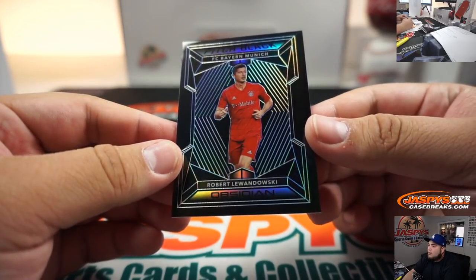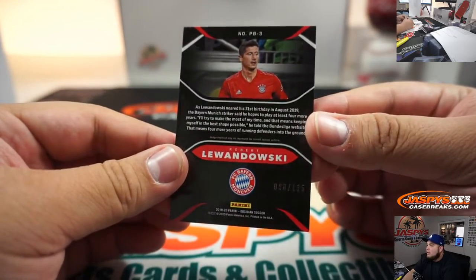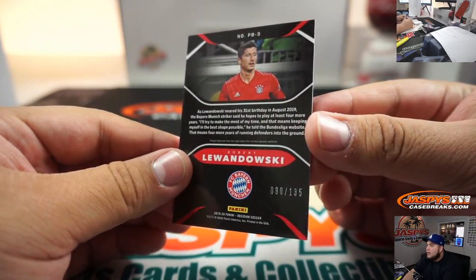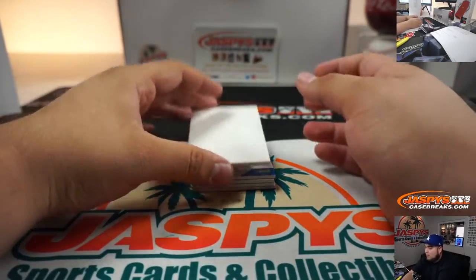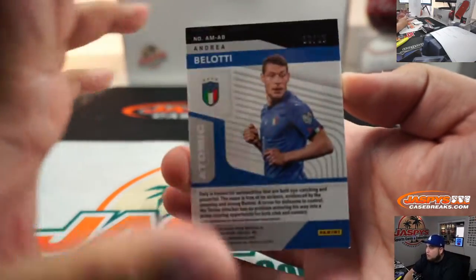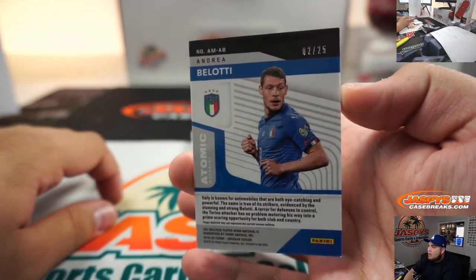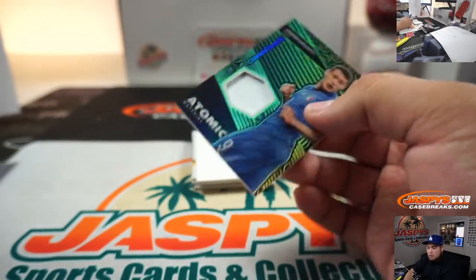Then we got Robert Wondolowski, 90 out of 135 — spot 0, that goes to Alex. And then 2 out of 25, Belotti, little relic, number 2 going to Victor.